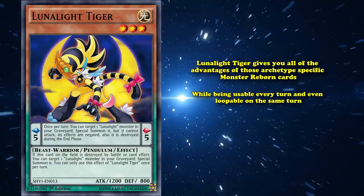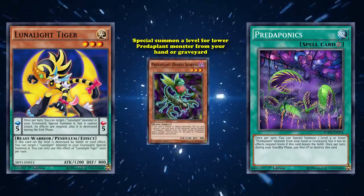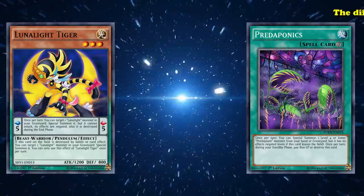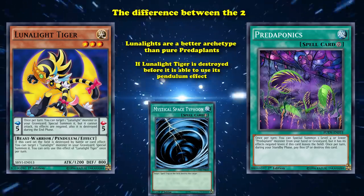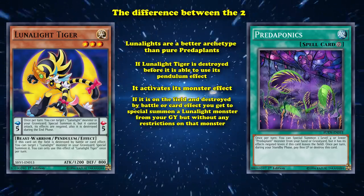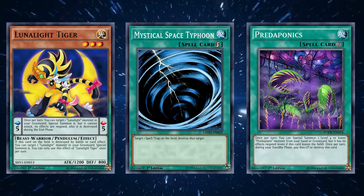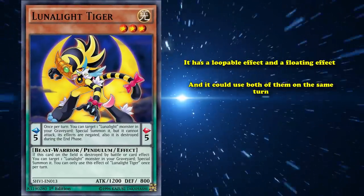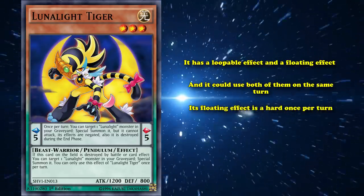There are actually a lot of archetype-specific cards that allow you to special summon monsters from the graveyard, like Dark Contract with the Gate for example, but some of those cards have hard once per turns, and most of them are spell cards that go to the graveyard immediately after use, so they don't require hard once per turns. Lunallight Tiger gives you all the advantages of those archetype-specific monster reborn cards while being usable every turn and even loopable on the same turn. There are other continuous spell cards that allow you to special summon from the graveyard — like Predaplant Cordovine — but Lunallight Tiger is superior because if it's destroyed before using its pendulum effect, it activates its monster effect to still special summon a Lunallight monster from the graveyard. So it has a loopable effect and a floating effect, and you could even proc both of them yourself.